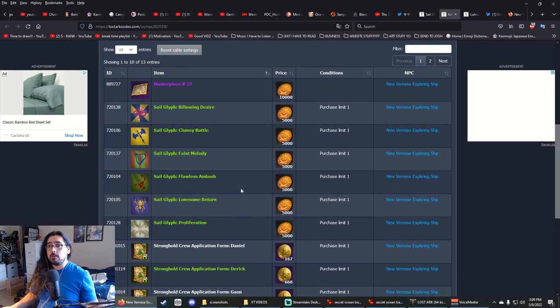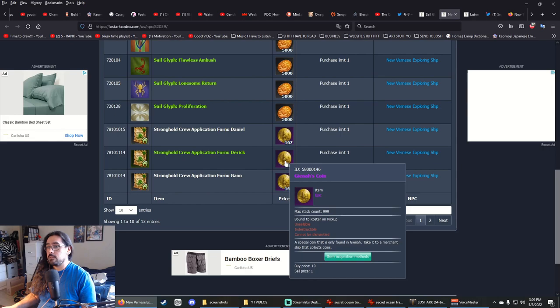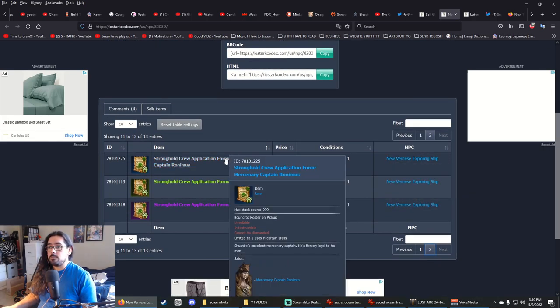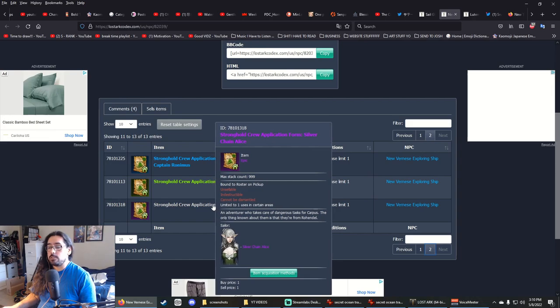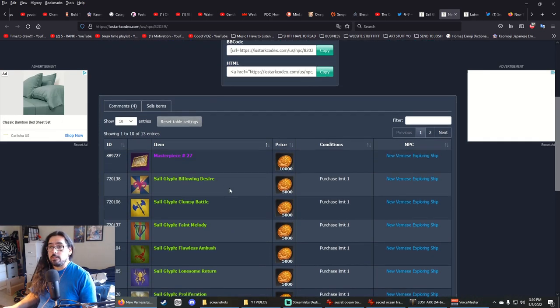Something to note: all the other items cost pirate coins, whereas the stronghold crew applications cost Gienah coins. The New Vernese Exploring Ship sells a blue stronghold crew, and also a purple one called Silver Chain Owl — she's really good. That's it for the New Vernese ship.